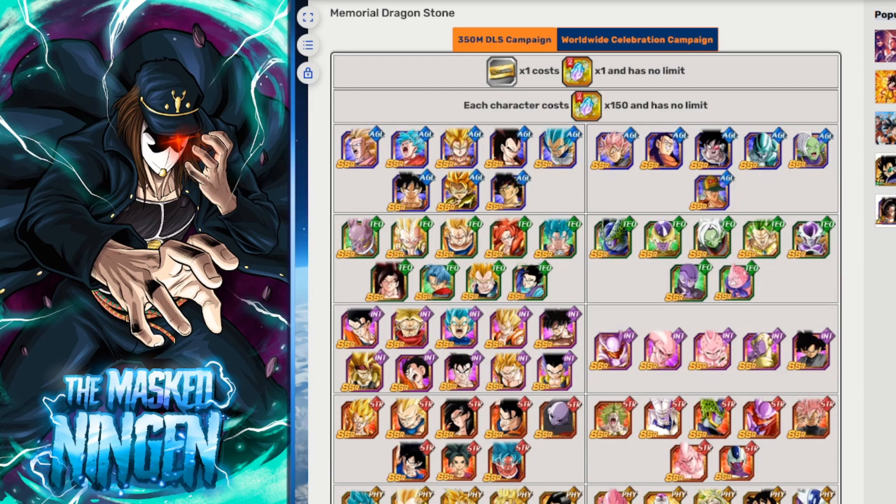Some of you will know this already. Dokkan has now done this for the previous two years' download celebrations. Basically they replaced the old format of just straight up giving you tickets, to giving you these new Memorial Dragonstones which you can then either exchange for tickets, or exchange for a specific unit of your choice. This extra step was kind of for people who really only want one specific unit.